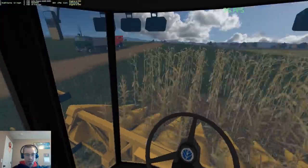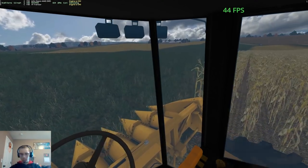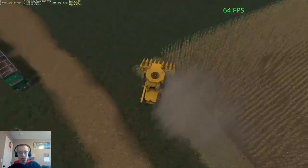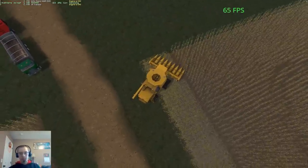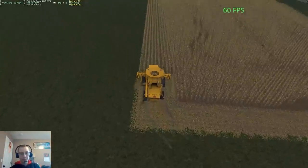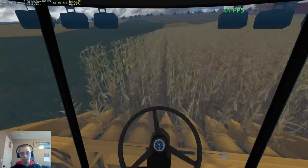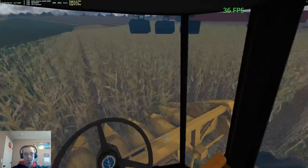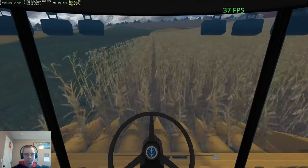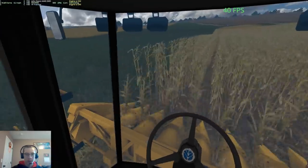We are dropping chop straw now, so let's go out of cab here, set up our row. All right, there we go — now we are good to go. I'll just kind of go around one more time and then we'll be set to only go up and down.